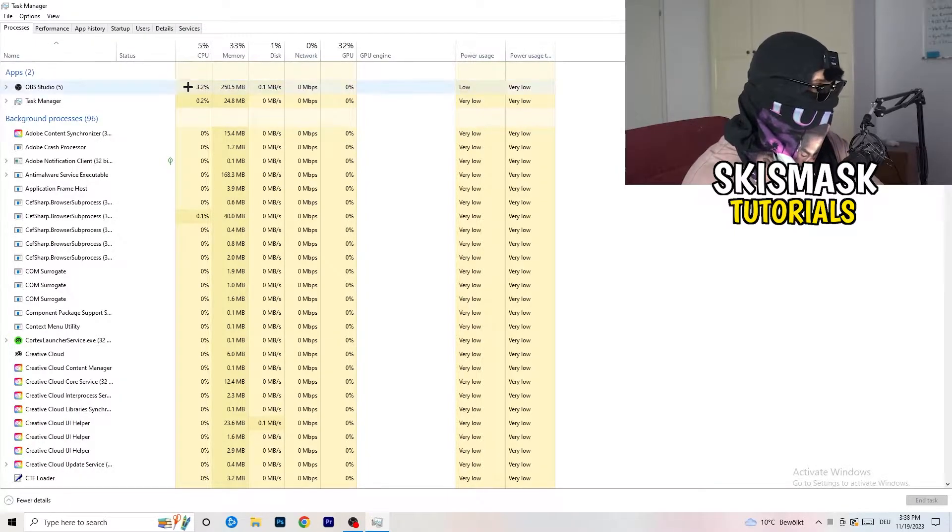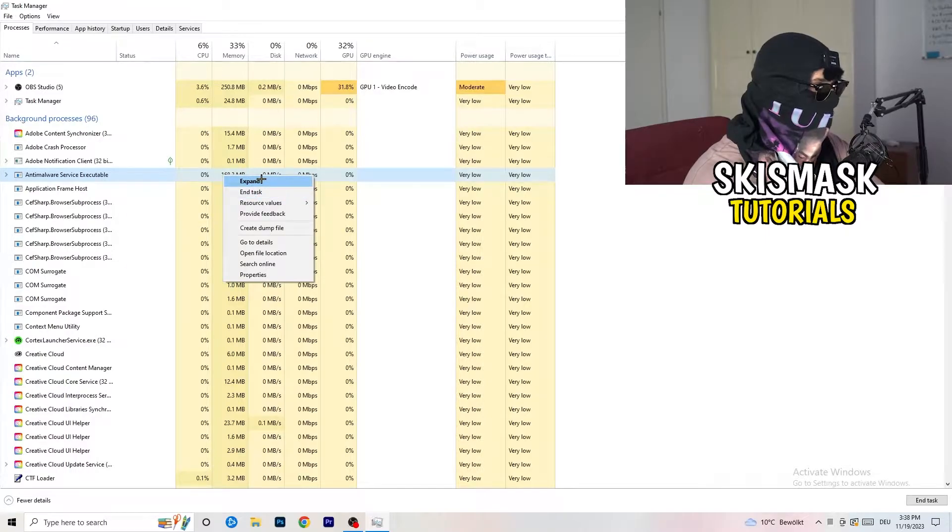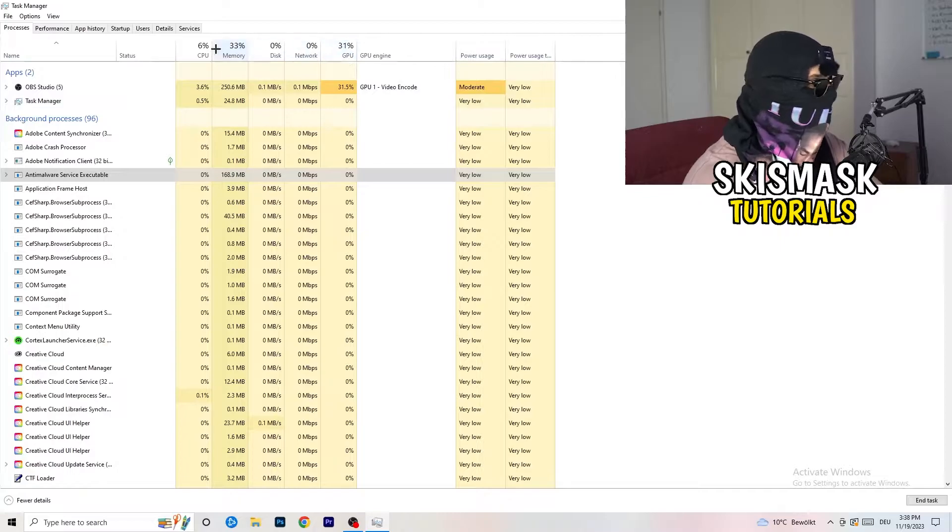What I want you to do is look at your CPU and GPU usage — mine is at 8% and 32%. You can see which program or application is currently taking a lot of GPU, CPU, or RAM. Search for those programs running in the Applications or Background Processes tab, right-click them, and select End Task. Do that for every process that has too much GPU or CPU usage — this will decrease a lot of your problems.